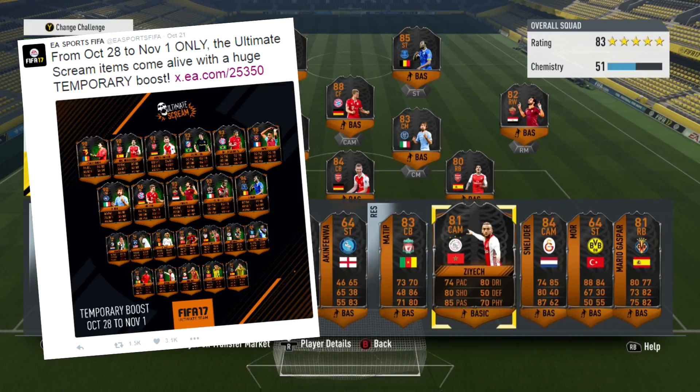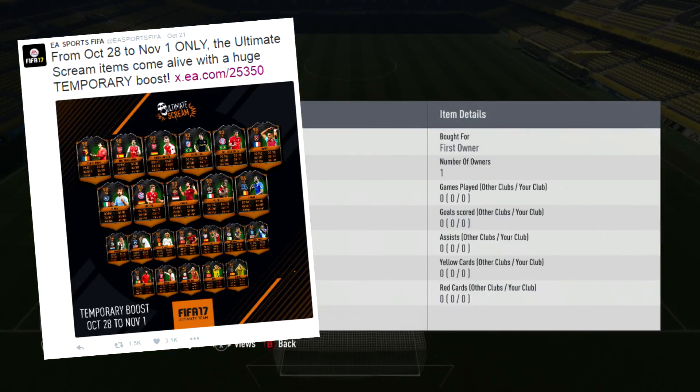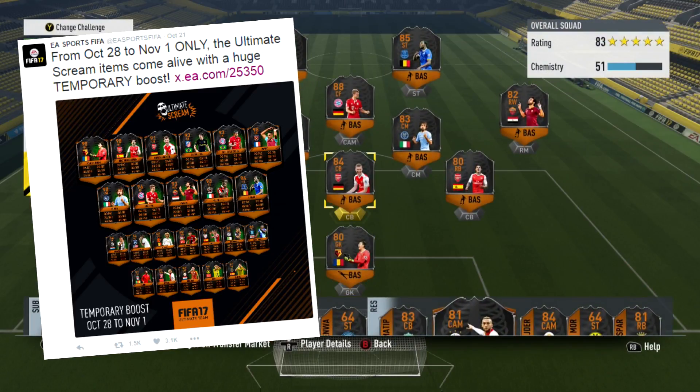During that weekend I believe their prices are going to rocket up completely. The 90-rated Pantillamon, which is currently going for about 70k, will go up to like 120k — mainly because I think people are going to buy these cards to help them with the weekend league and get better rewards.